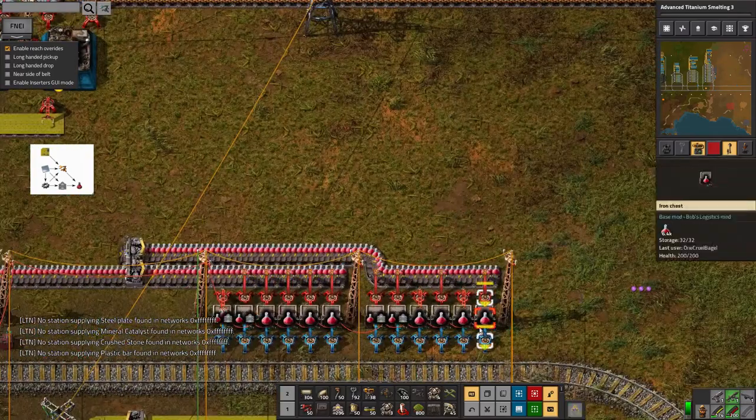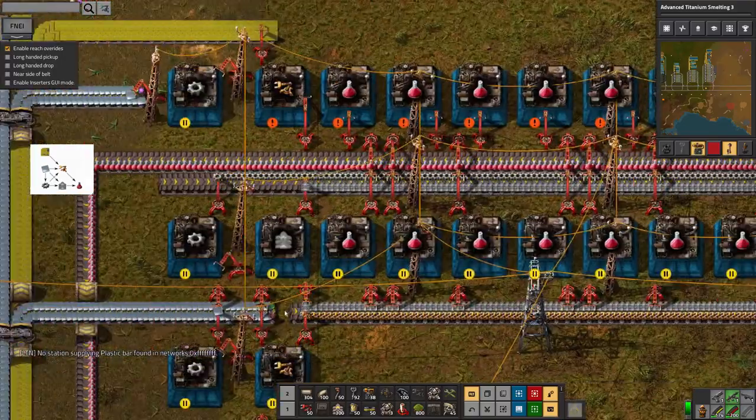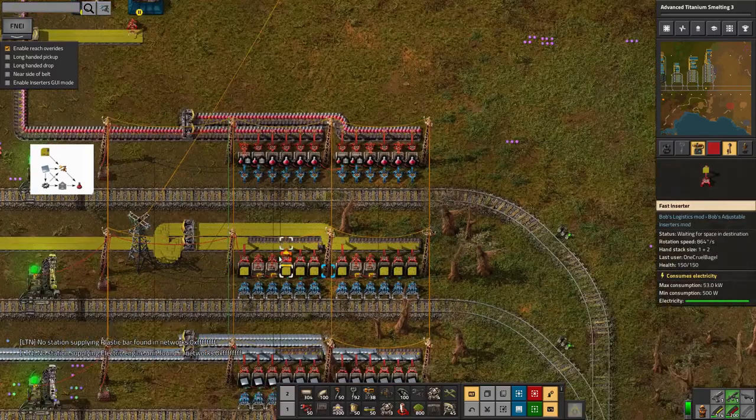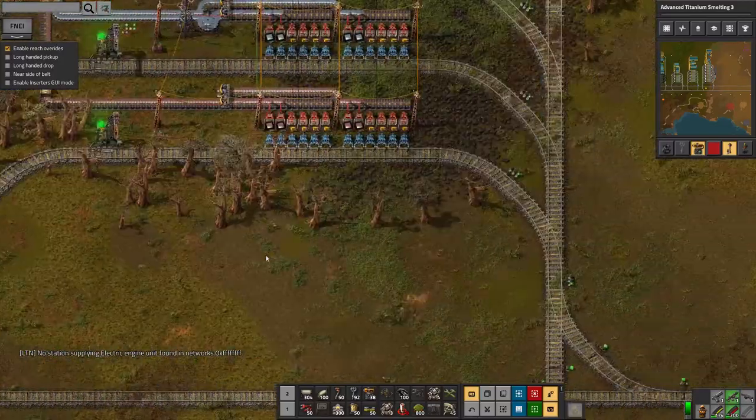Those get fed down to a station. I seem to have picked up some spare belts here, so something must have gone wrong at some point when I was building this - I should nip up there and pull those spare belts out before they get sent somewhere they shouldn't.